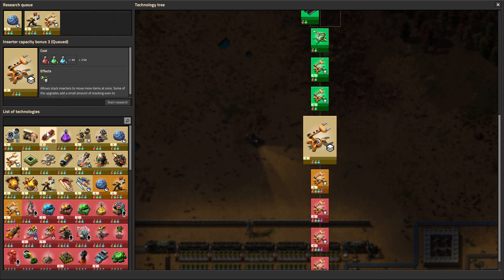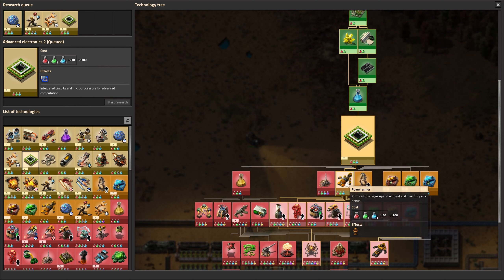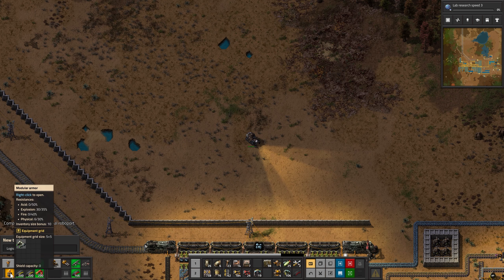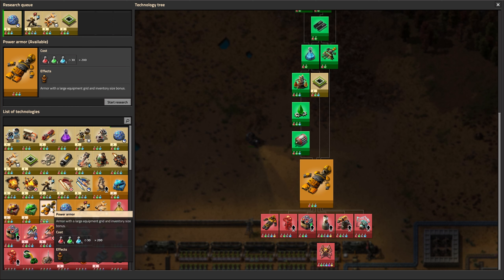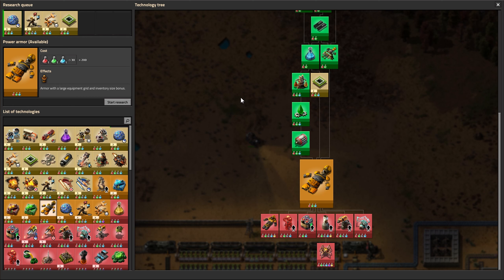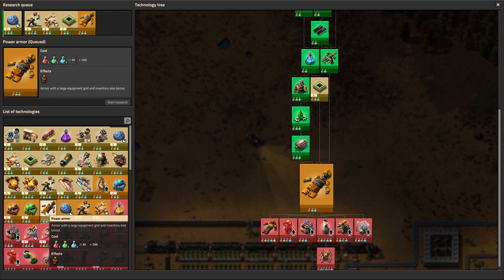Inserter capacity bonus sounds good. Blue circuits — we're probably going to have to get going on those soon. That unlocks a bunch of stuff. Power armor — didn't I get this already? Oh, I have modular armor. Power armor has a large equipment grid and inventory size bonus. I need the blue circuits to make it, as a prerequisite. Let's research that too, because I like the sound of the inventory size bonus. That's excellent. Projectile damage five — that takes 500. And weapon shooting speed — we do want these things.